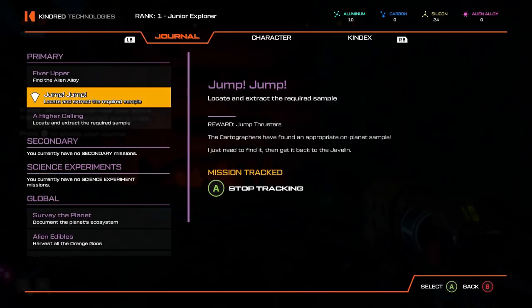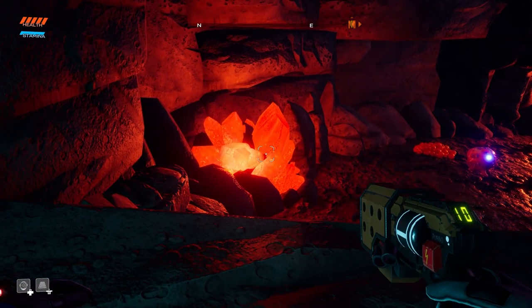So here's our objective: jump and extract the required sample, reward: jump thrusters. The cartographers have found an appropriate on-planet sample. I just need to find it.